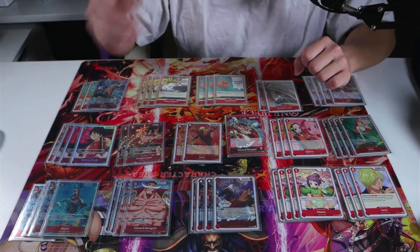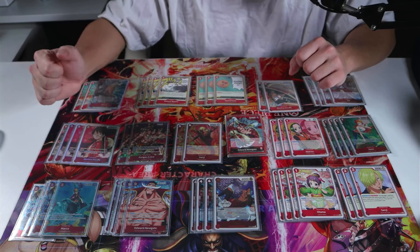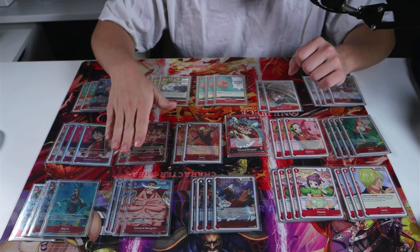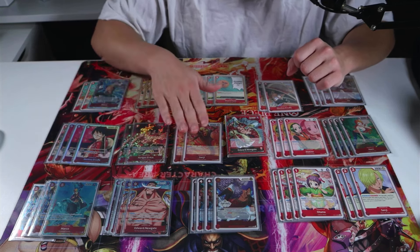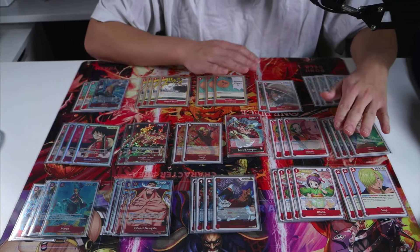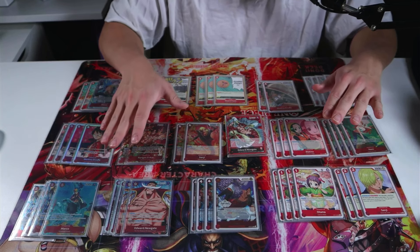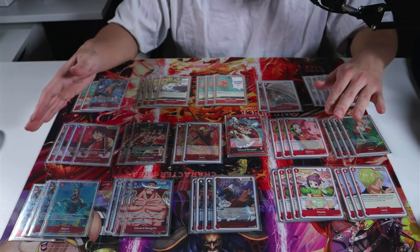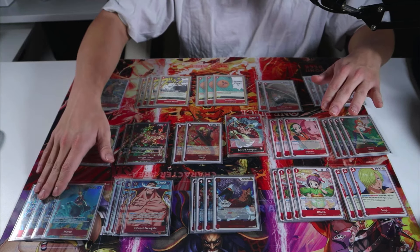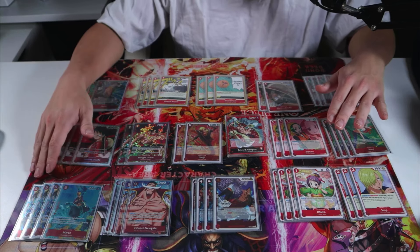Let's talk about the rush package. I run four Monkey D. Luffies, two Ace, two Sanjis. I do want to up this rush package a little bit — this worked. I always saw rush when I needed it and I can always search it as well, so the ratios here work. There was never a moment where I didn't have rush, but if you see yourself lacking, you could easily cut Marco, because even though Marco is broken, I think he's a little bit slow in this meta right now.